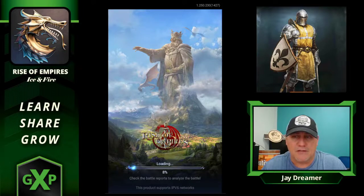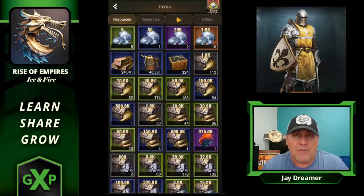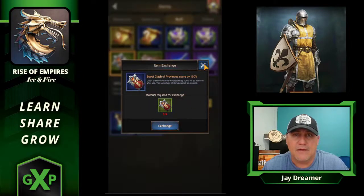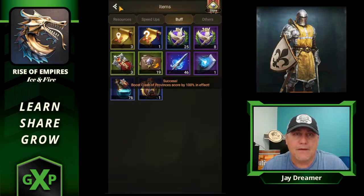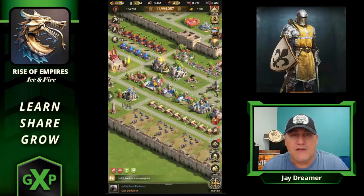Alright, give it a sec. Real quick, I'm just going to go right in. I'm going to look at my buffs and I can do an exchange four for 100%. Let's do it. I've got it. Let's use it. And let's go right after them.